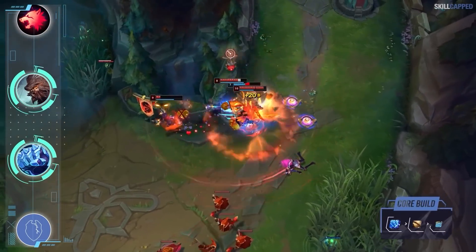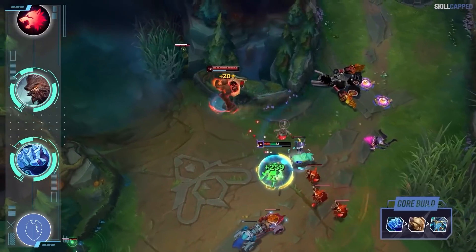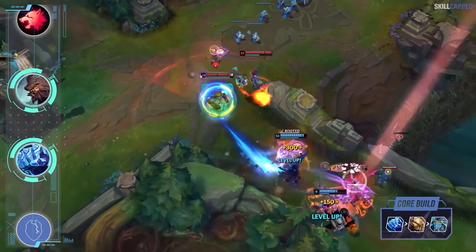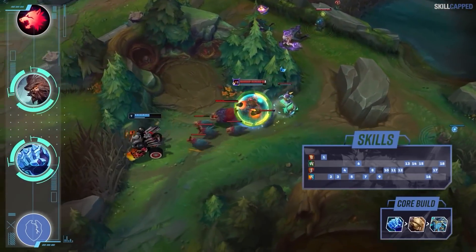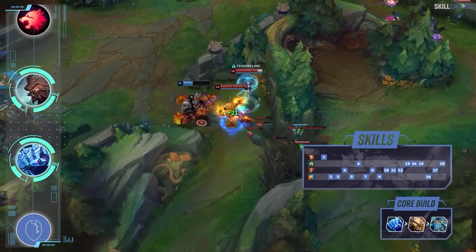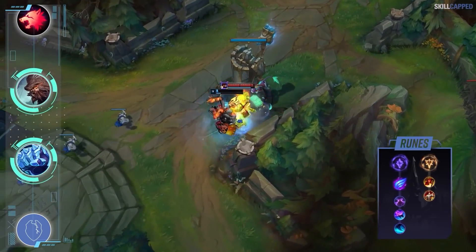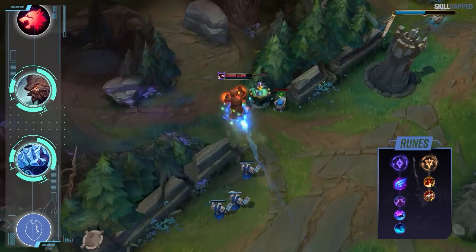You'll transition into Deadman's Plate second, which provides even more movement speed. The most optimal third purchase for most games will be Force of Nature, which is also bolstered with move speed stats. When playing this tank setup, make sure to prioritize Phoenix Stance instead of Tiger — Phoenix was just buffed in 11.20, which is a big reason we're seeing this build gain traction. For runes, grab Phase Rush with Nimbus Cloak, Celerity, and Water Walking; Triumph and Tenacity are the most optimal secondaries.